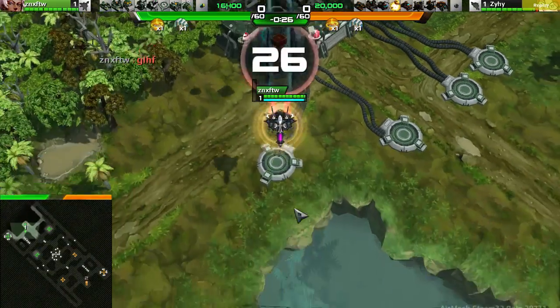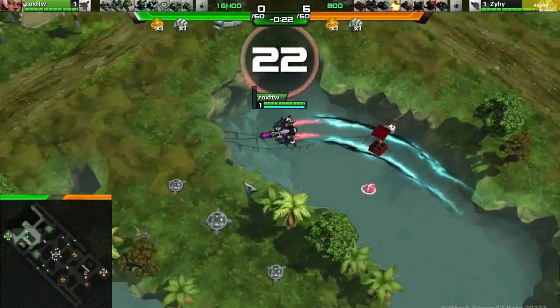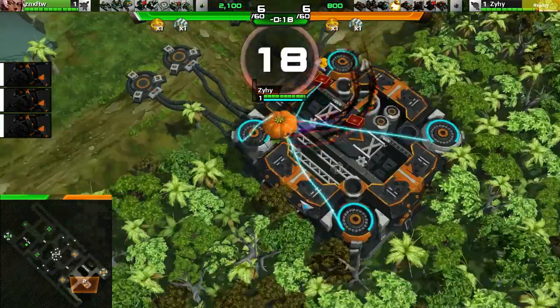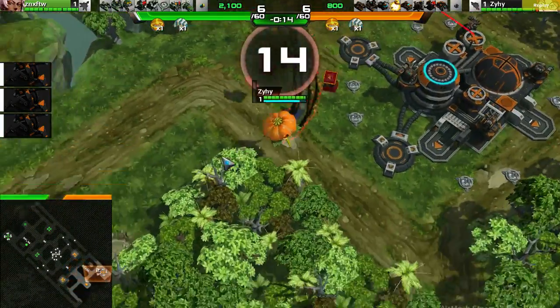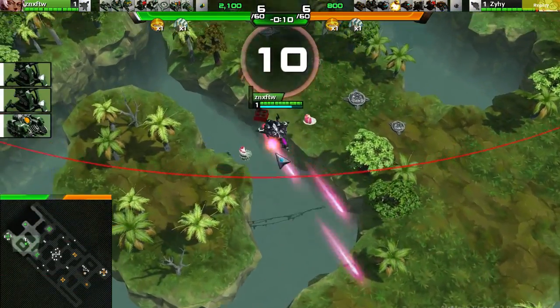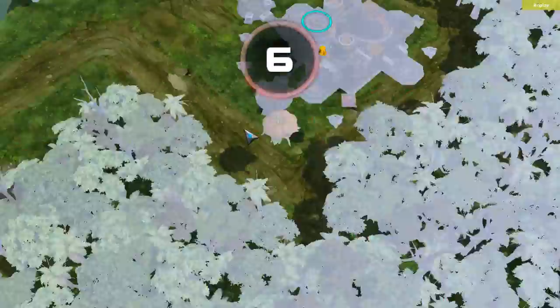Alright, this game is underway. This is a 1v1 between the green player in the upper left corner, ZNX FTW, versus the carbon player in the lower right, Zeehee, in the pumpkin saucer, and ZNX in that gothic striker there with those purple tracers going very nice with the gothic skin.